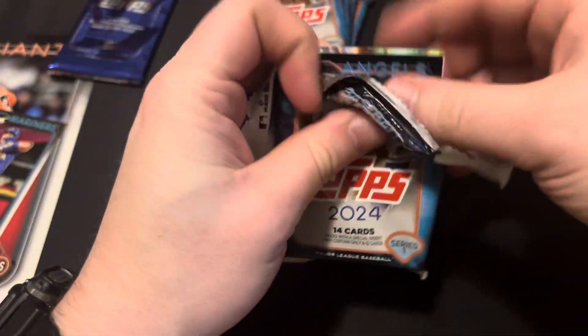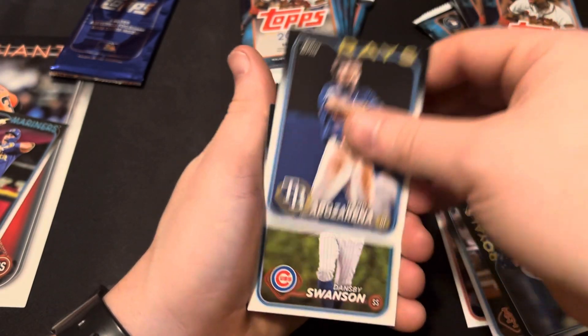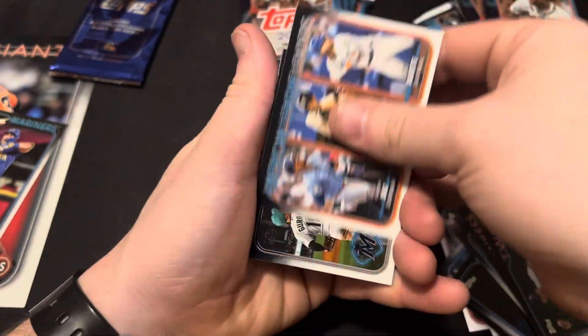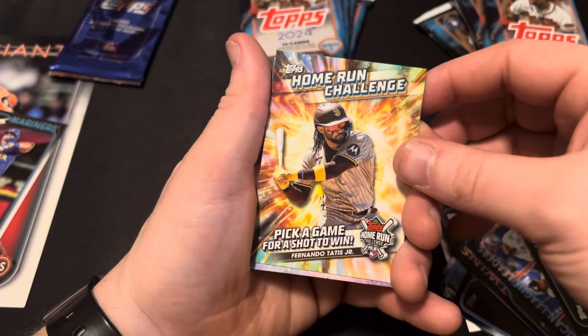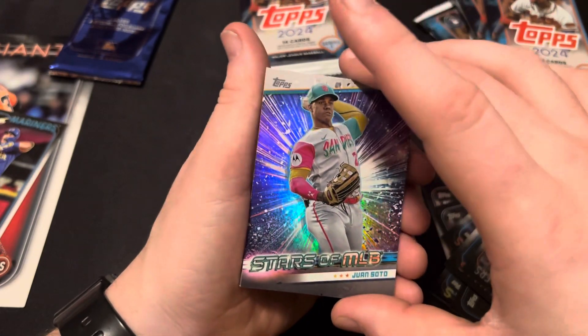I hope nothing good is in any of these because they're stuck together so bad. All right, let's get into it. Maderos, Alonzo, Bobby Witt, Dansby, Cortez Jr., Polanco. Soto, AL Elite Leaders, Marlins. Home Run Challenge. Here's your Stars of the MLB. Juan Soto.